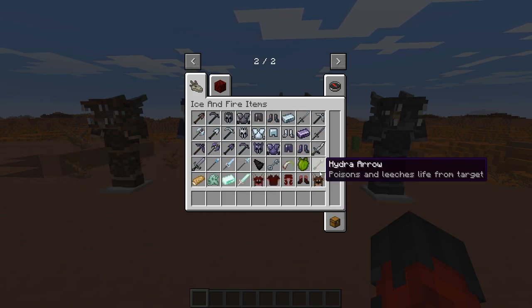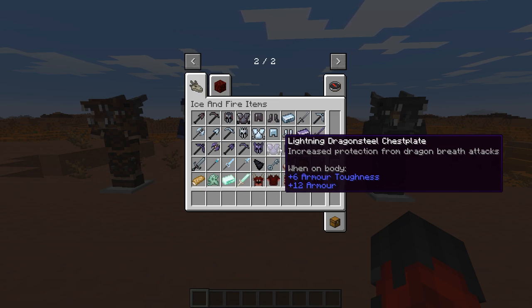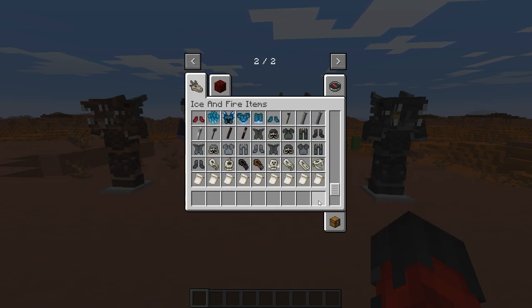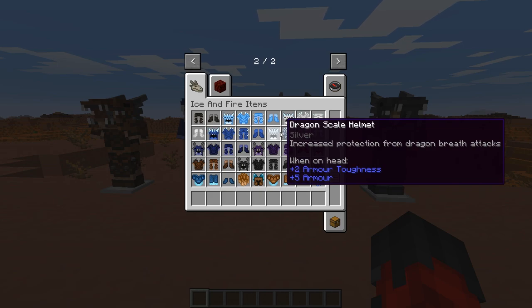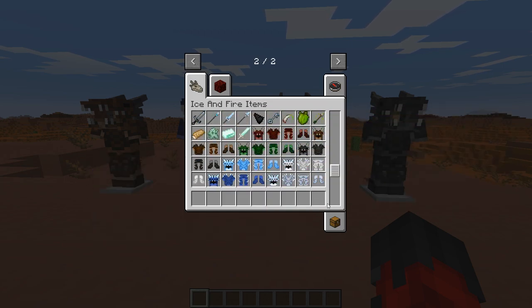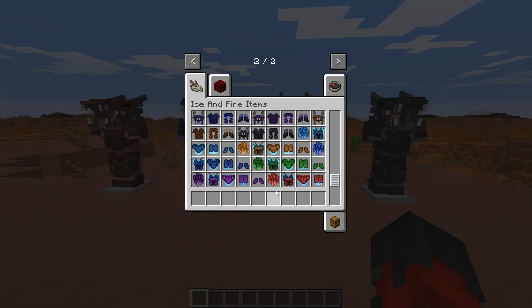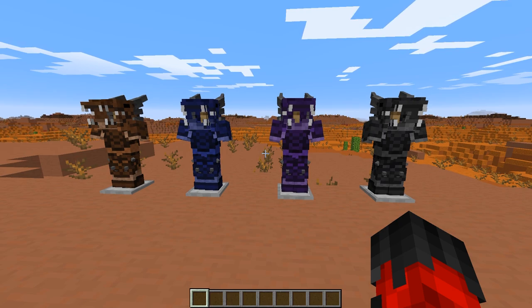Today we're mainly focusing on the dragon. Some armor here isn't made from dragon scales — it's made from other stuff. You have new dragon sets here — there's a sapphire one, and silver has been added too. But those are part of the ice dragon ones, not the lightning ones. These highlighted sets are the ones for the lightning dragon — that's our main focus today.